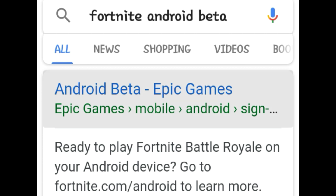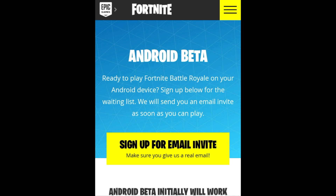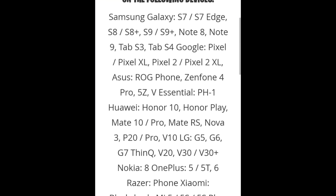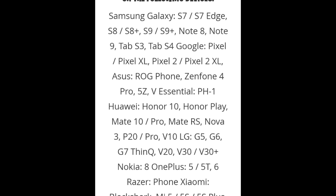Here we are on the Fortnite page. It says 'Ready to play Fortnite Battle Royale on your Android device? Sign up below for the waiting list.' It's pretty much like iOS when it came out — when you downloaded iOS you needed an invite, and when you get the invite that basically means you're able to play as much as you want.